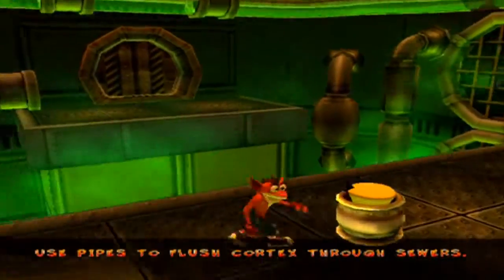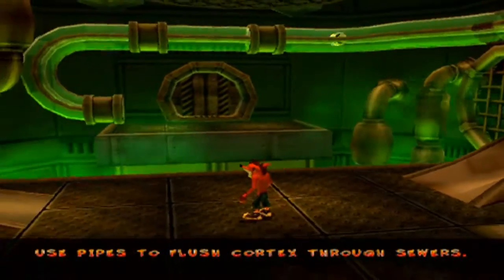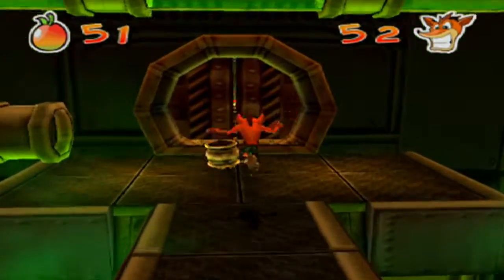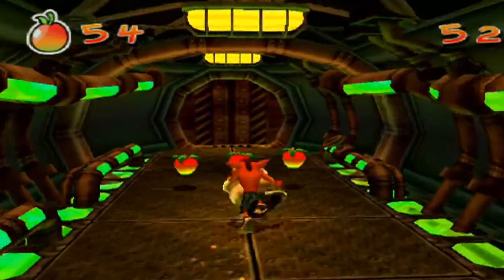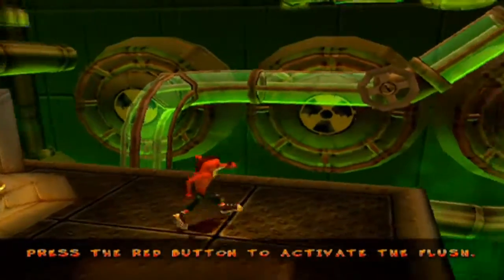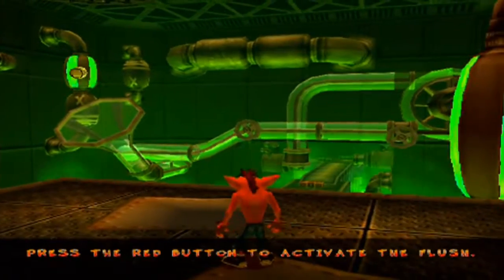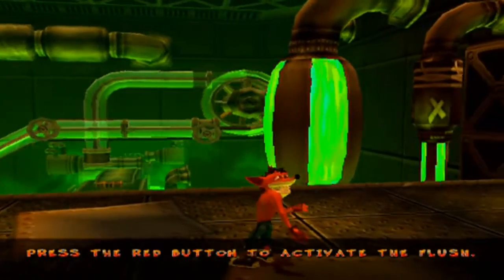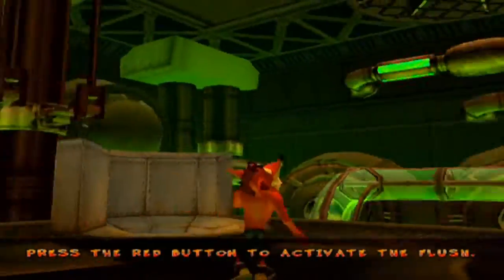Again, Cortex just gets all the torment, doesn't he? Nothing happens to Crash at all. It's always just Cortex always gets himself in these situations. Technically, you could say he is the Tails of the Sonic the Hedgehog, given the fact that in Sonic 2, Tails just literally dies 24/7. I was just pausing to see if I got the gem, which I did, because collecting the gems in this place can actually be a pain if you're not really that observant.